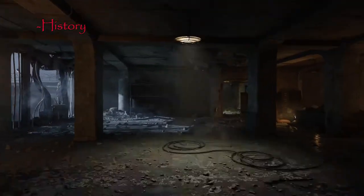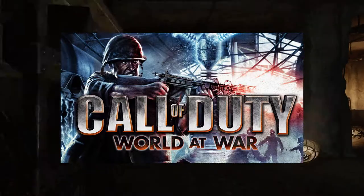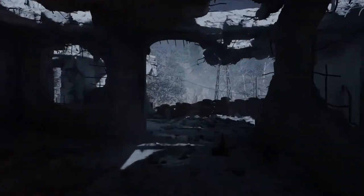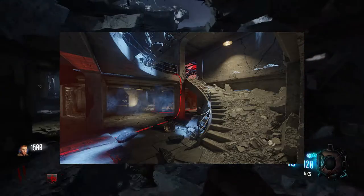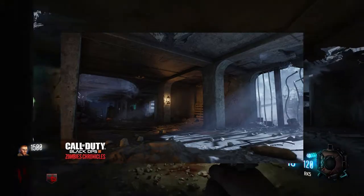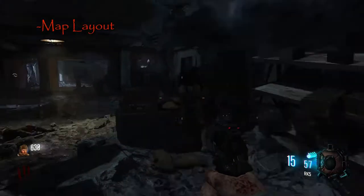A little bit of history about this map: Nacht der Untoten, which translates from German to English as 'Night of the Living Dead,' was first featured on World at War all the way back in 2008 as a secret bonus mode when you beat the campaign, and turned into an overnight sensation. This map cemented zombies into the Call of Duty franchise. Nacht returned in Black Ops 1 as part of the Resurrection Pack, was also featured in Green Run on Black Ops 2, and its final appearance came with Black Ops 3 inside Revelations, with a full remastered version in the Zombie Chronicles DLC — which is the version we're playing today.